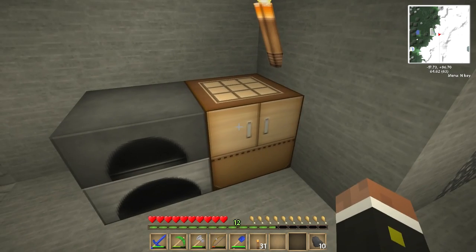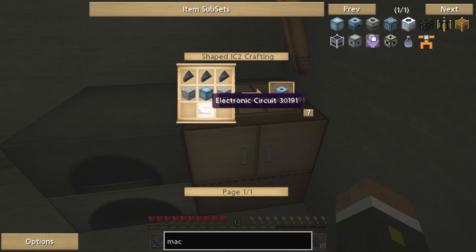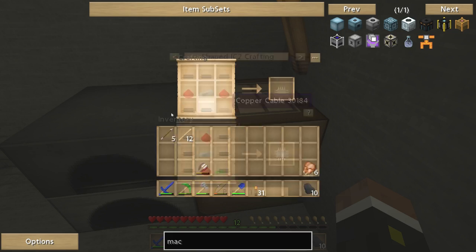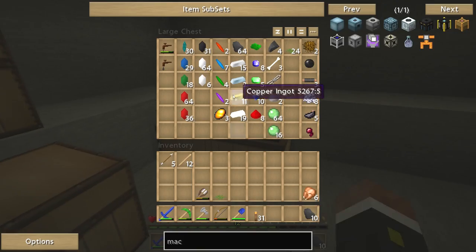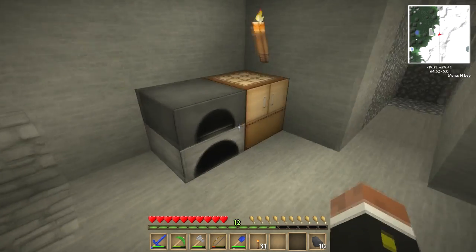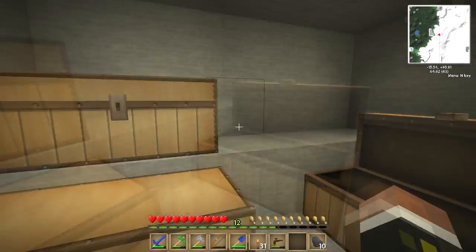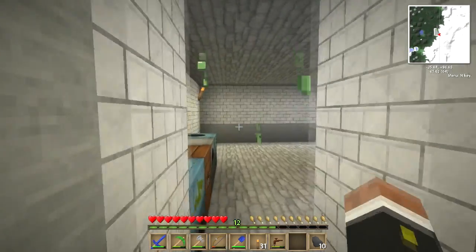Let's see if we can make a macerator first. We need the electronic circuit, which requires some copper cable. We need six copper cables and two redstones, and some refined iron. Let's hopefully grab everything we need — two bits of that — but I've only got three copper cable, which is a bit of a pain. So we need to get some more sticky resin.